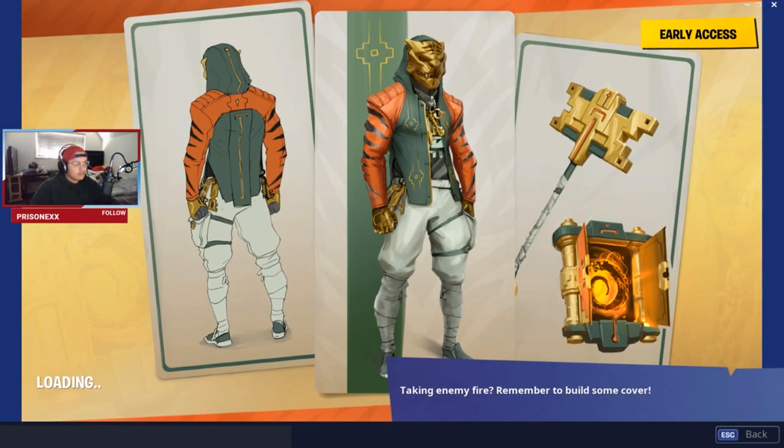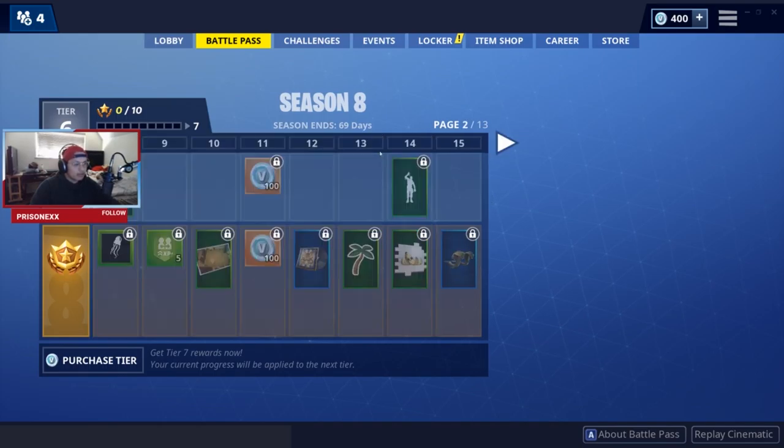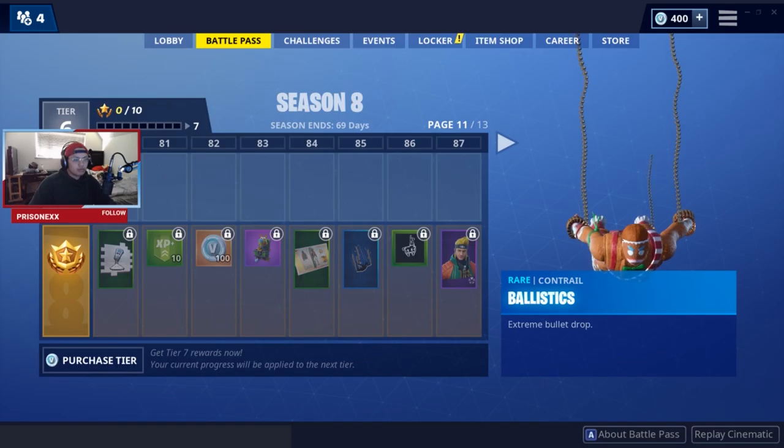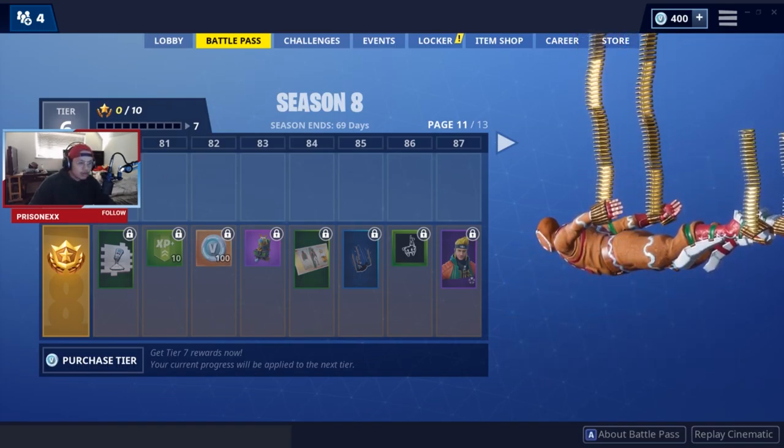Master Key — oh, we haven't seen that skin yet! On the bottom right, that's probably what the backpack looks like once you open up chests. Ballistic emote — whoa, that tripped me out. There are bullets in this game now? What is this?